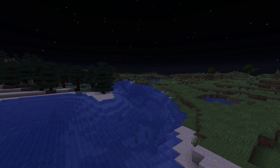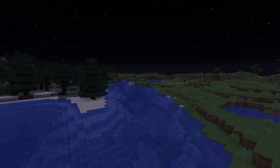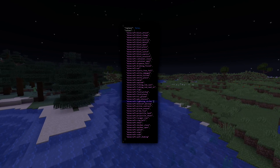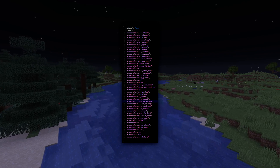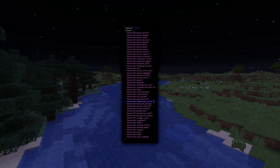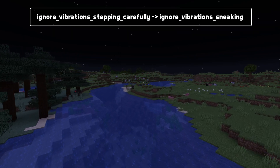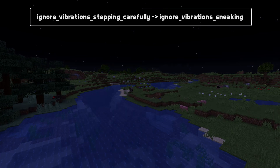Foxes are now included in the default set for the powder_snow_walkable_mobs entity tag. New vibration types have been added to the vibrations game event tag, and that game event tag has also been by default sorted alphabetically — at least almost. Another game event tag has been renamed: ignore_vibrations_stepping_carefully is now called ignore_vibrations_sneaking.